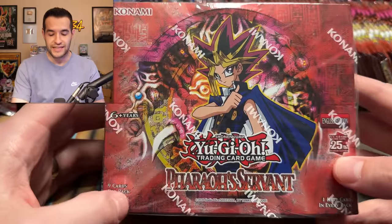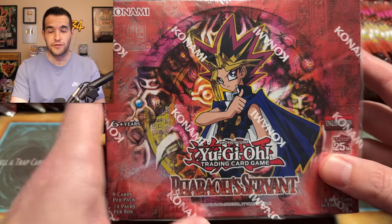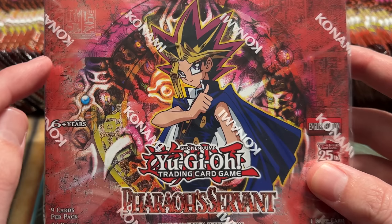What's up guys, we're back with another opening — until we pull every foil. We have Pharaoh's Servant today. This is going to be a fun one because obviously Jinzo, and we've done three of these already. LOB, MRD, and SRL are all available on the channel — go check them out if you guys haven't seen them yet. Let's see if we can beat our fastest time, which was seven boxes to pull the entire holo set.